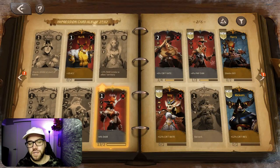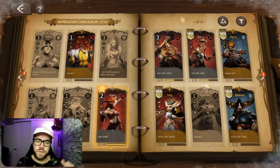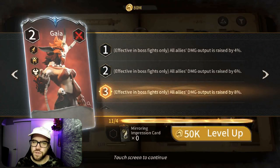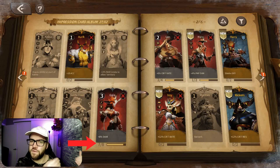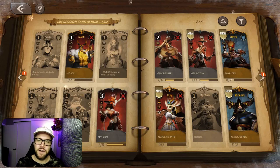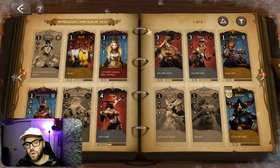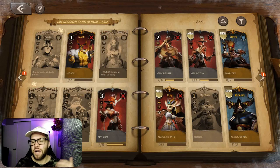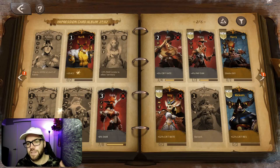You need two duplicate cards to go from level one to level two, then four duplicates from level two to level three, eight duplicates from level three to level four, and then 16 duplicates from level four to level five. Bringing the total to max one card at 31 duplicates. You can only imagine how long this is going to take, or how much money it's going to take for the uncommon and rare cards.